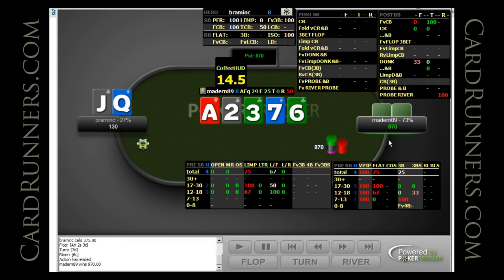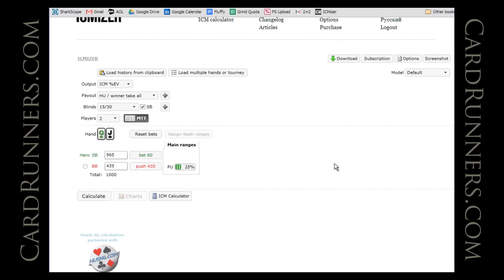In this case our opponent had a hand — he had ace queen. But of course that doesn't really narrow much down. If you see a bluff it would at least give us a little bit more information about his range, but if you see a value hand it kind of doesn't, because you don't know how many bluffs are going to be in that same range. So let's copy this hand history and post it into ICMizer.